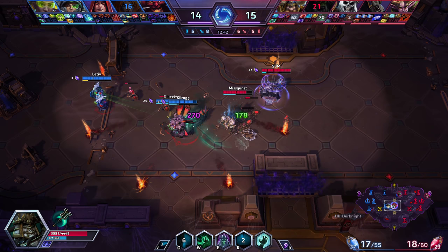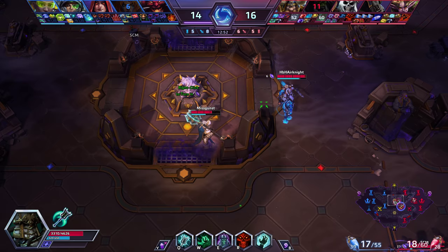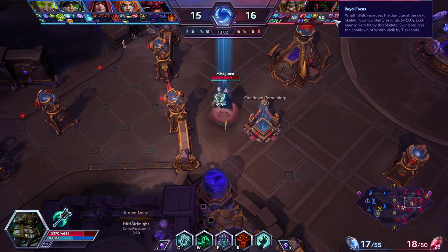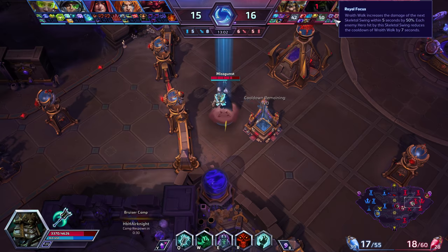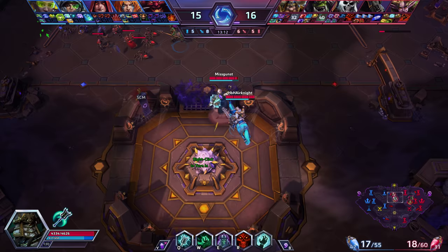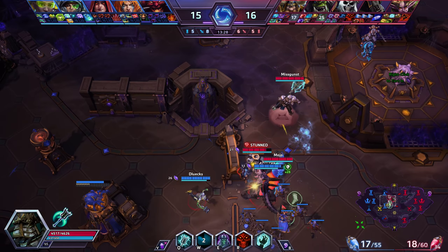We nearly lose our gems and I'm not doing much damage or helping my team — this is something you have to learn with Leoric: when to engage and when to run. We now have a two-level lead which is very positive, and Royal Focus is up. Wraith Walk now empowers the next Skeletal Swing, hitting harder and clearing faster. Each enemy hero hit reduces Wraith Walk cooldown — so wraith through them, hit with the swing, get reduced cooldown. Really important.